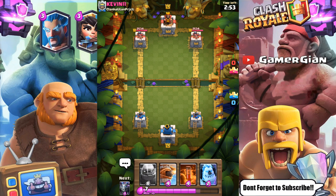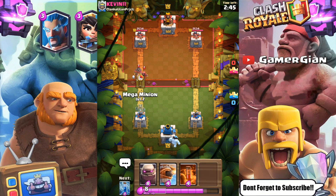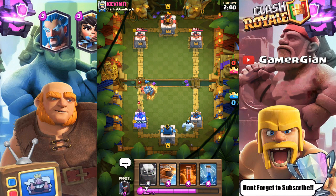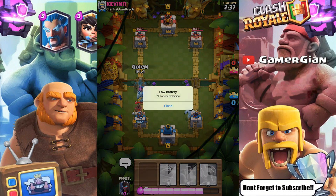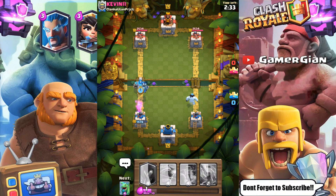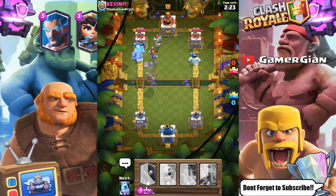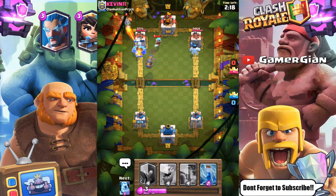I actually really like the starting hand — I'd prefer the Night Witch maybe or the flying machine, but I like starting off with both golems. So obviously this is annoying right here. The wizard goes down there. Let's go golem here — I need this to lock onto the golem and it sure does. But my mega minion is gonna get sniped with the ice wizard, so I'm gonna put in the flying machine and hopefully it goes for the ice wizard.